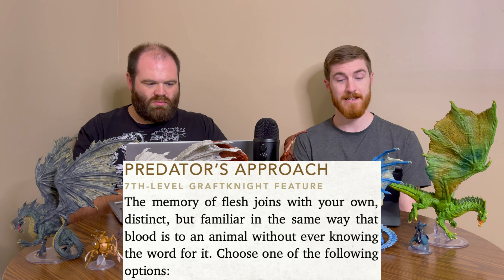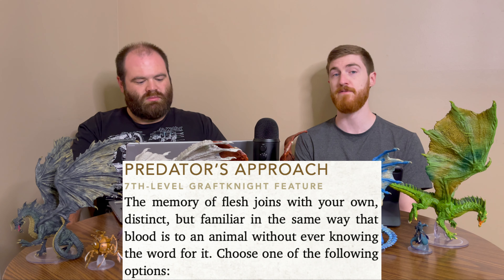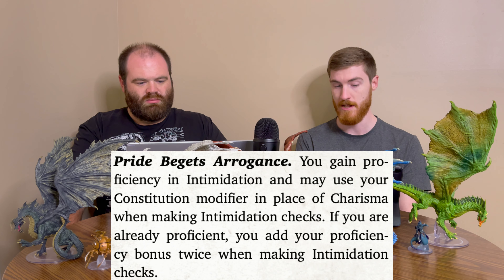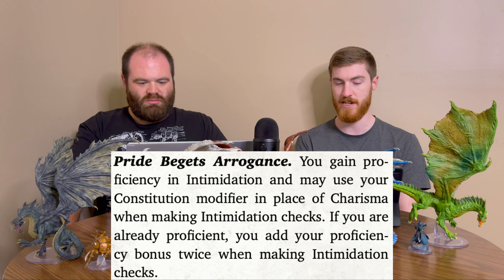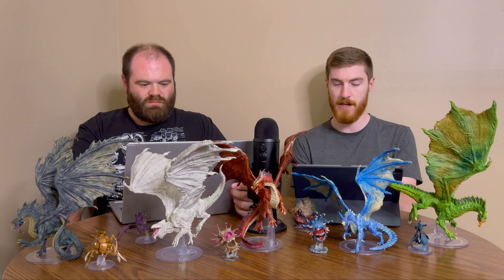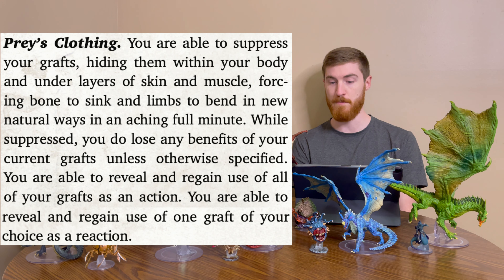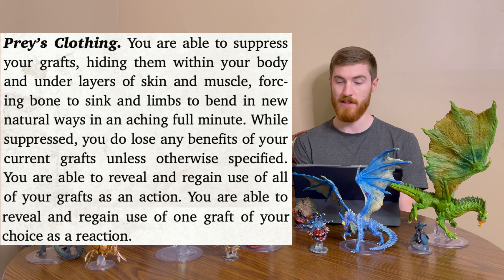At level 7, Predator's Approach lets the memory of flesh join with your own. You choose one of two options: Pride Begets Arrogance gives you proficiency in Intimidation and lets you use your Constitution modifier in place of Charisma for Intimidation checks — if already proficient, you add double your proficiency bonus. The second option, Praise Clothing, lets you suppress your grafts, hiding them within your body under layers of skin and muscle in a painful one-minute process. While suppressed, you lose the benefits of those grafts unless otherwise specified.